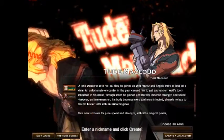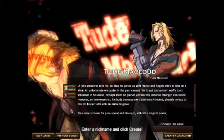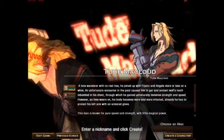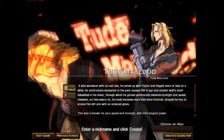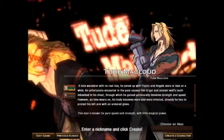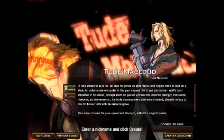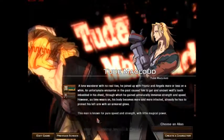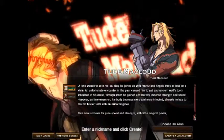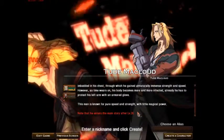Tude McCloud is a lone wanderer with no real ties. He joined up with Franz and Angela more or less on a whim. An unfortunate encounter in the past caused him to get an ancient wolf's tooth embedded in his chest, through which he gained unnatural immense strength and speed. However, as time wears on his body becomes more and more infected. Already he has to protect his left arm in an armored glove. This man is known for pure speed and strength with little magical power. Note: he enters the main story at level 20.